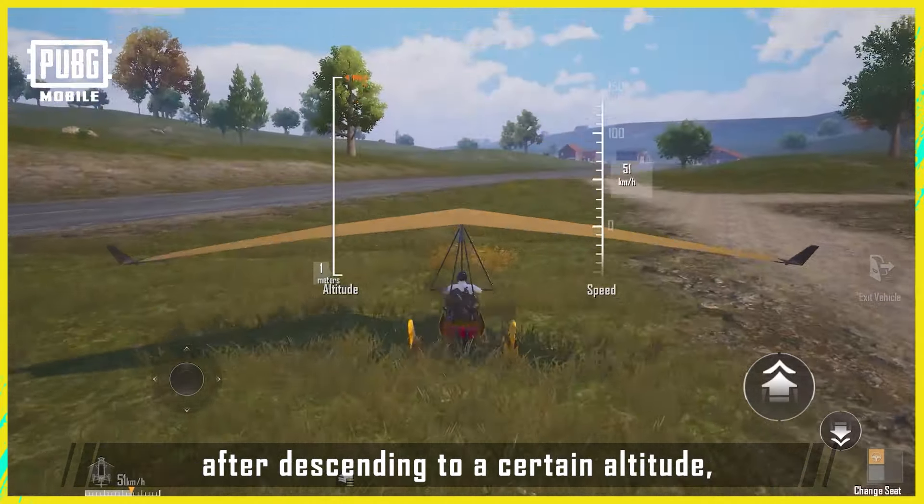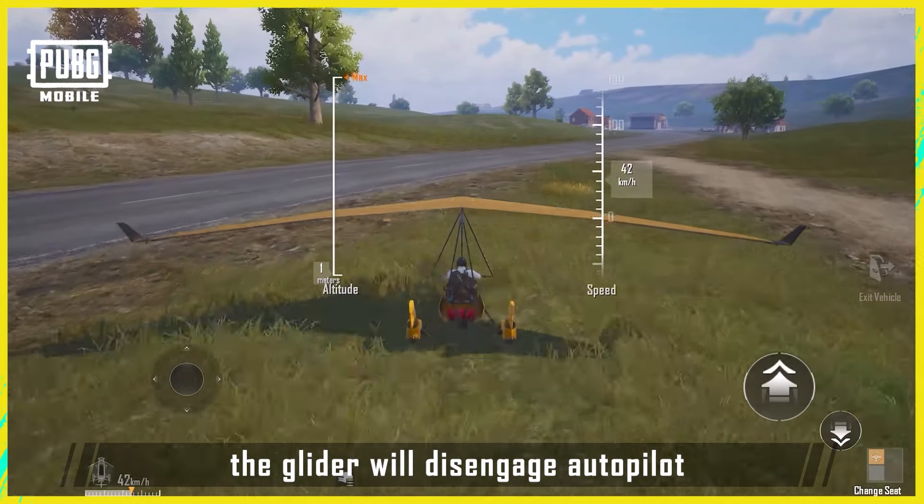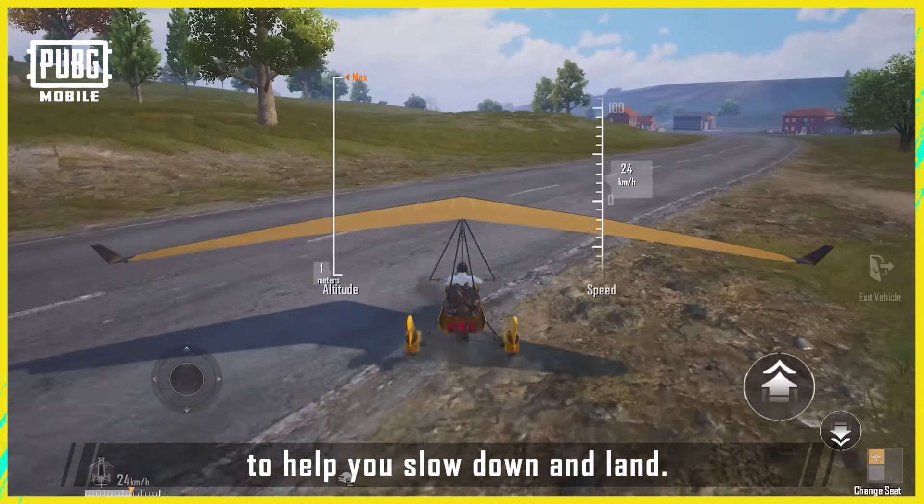As for landing, after descending to a certain altitude, the glider will disengage autopilot to help you slow down and land.